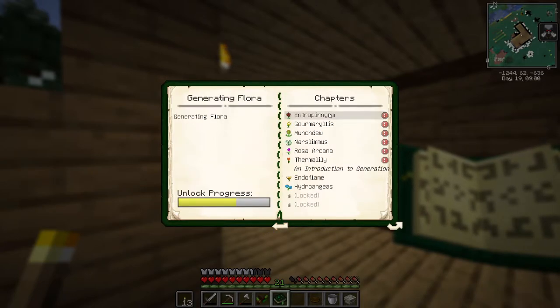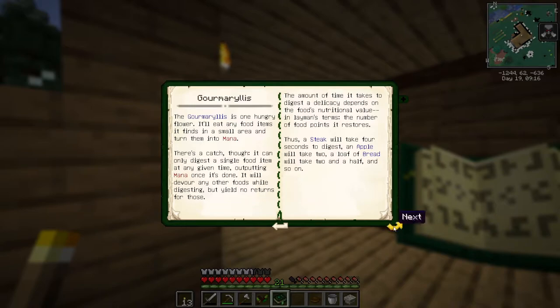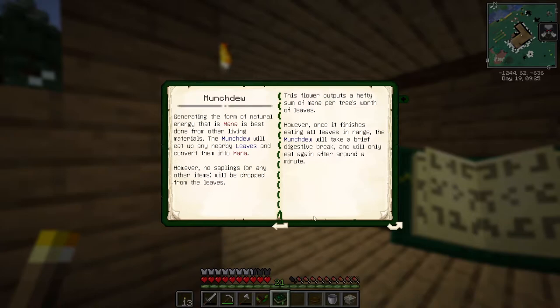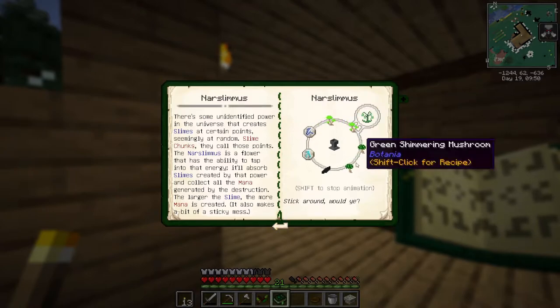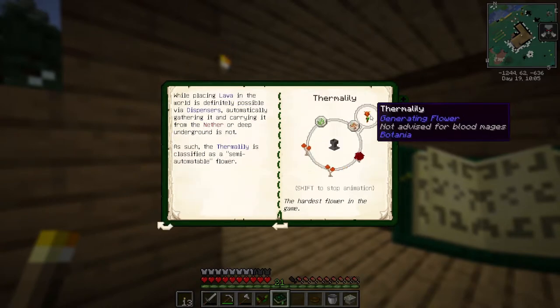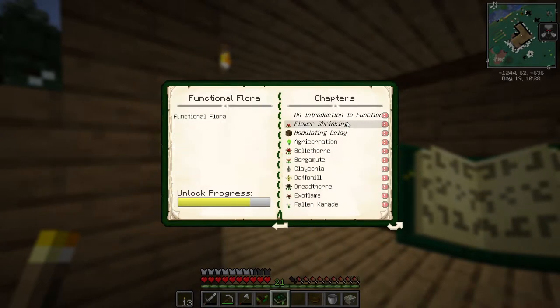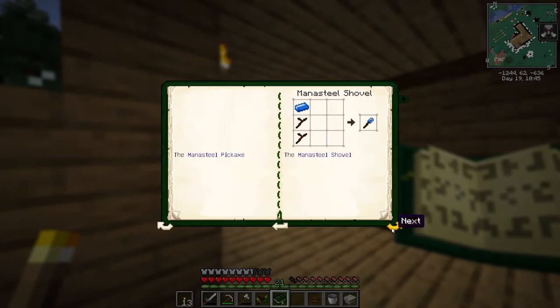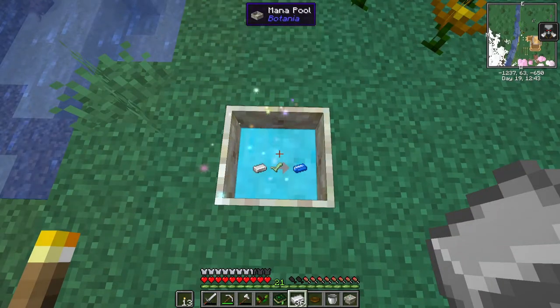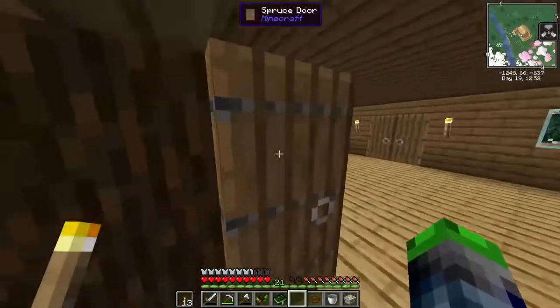We've unlocked a whole bunch of flowers here. This one uses TNT so we're not going to be using that one - a little scared of it. This one eats food items, and this one eats leaves so we might be able to do a tree farm. The munch slot uses slimes, and this one is like the lava-powered version of the hydrogelius. We've got a lot of hopper stuff too. Mana steel - check this out - all we have to do is toss in some iron ingots. Let's make a mana steel pickaxe!